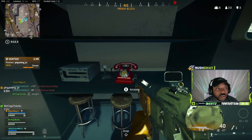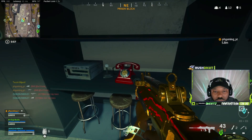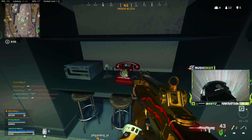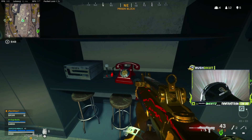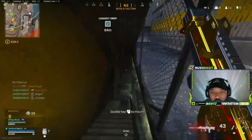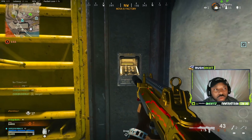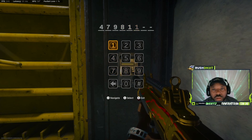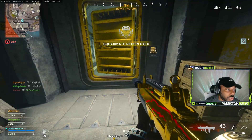Once the phone rings, walk up to it and click the button to answer. The code you'll receive is: 4-7-9-8-1-1-5-8. That is the code, and that unlocks all three bunkers so you can get right in.